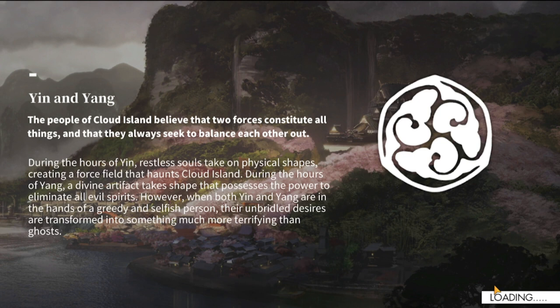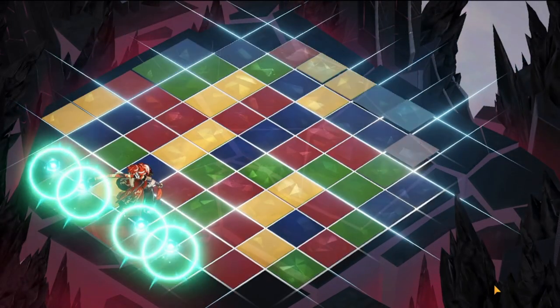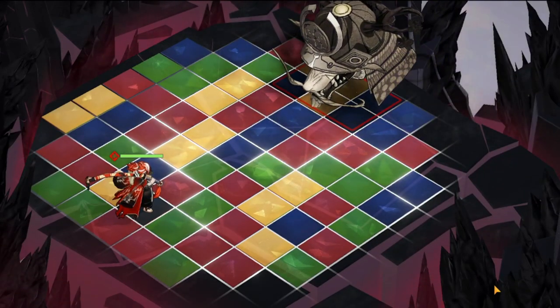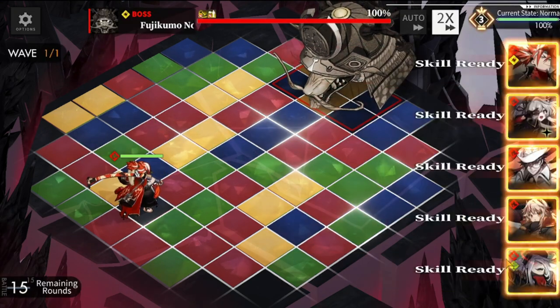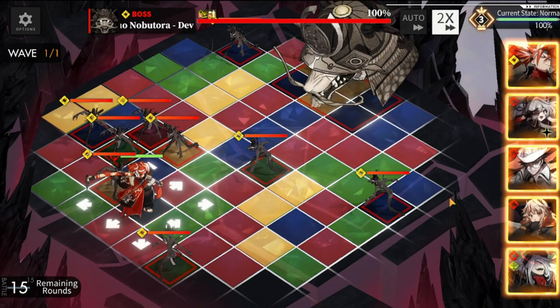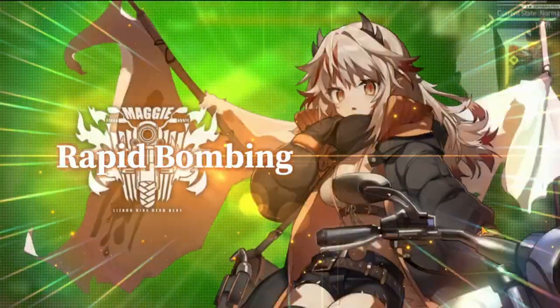The first turn is crucial for defeating the boss — you really have to deal a lot of DPS early on. The boss also tries to shuffle your captain, so be aware of that. It also heals, which is something you should look out for. First and foremost, on the first turn I would deploy the active skill.